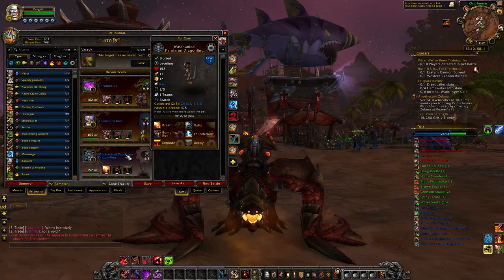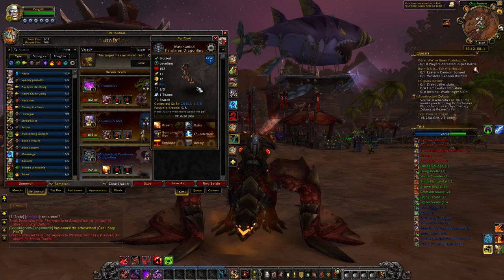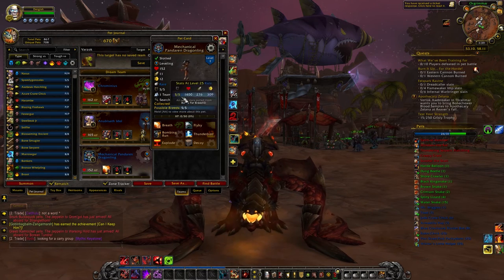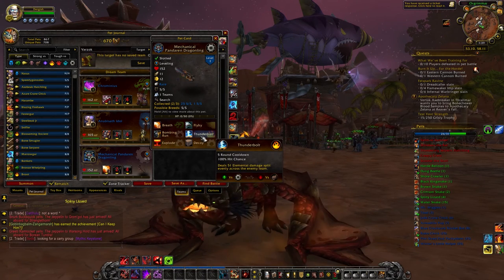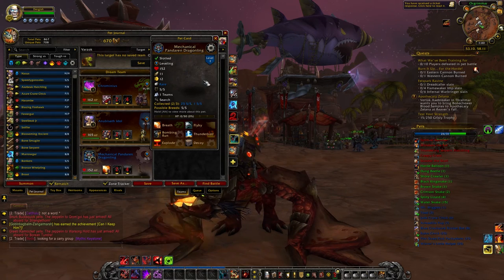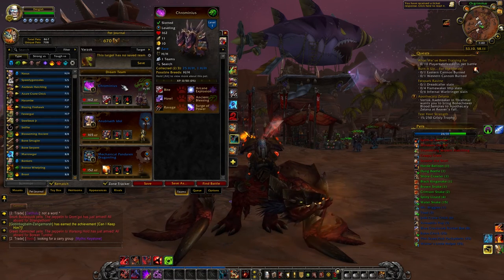The reason I went with the Mechanical Pandaren Dragonling in the last slot is because he covers a handful of bases. He is the only double counter to magic types, and while you don't run into many magic types doing master tamers, he is also a fast decoy user, which comes in handy later. He has Explode and Bombing Run, as well as Thunderbolt and Flyby — he borrows from a lot of different families. As a mechanical type, they're very useful because they come back to life with 25% health after they die.